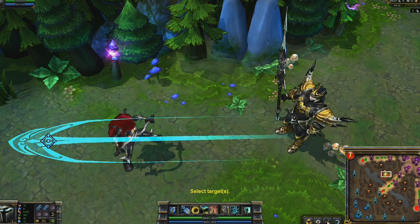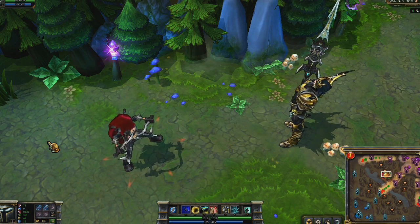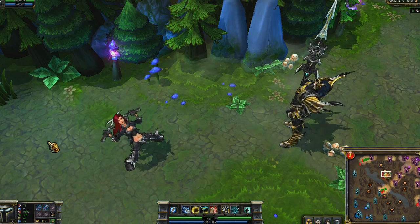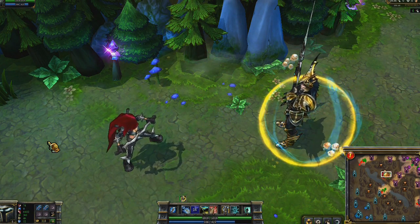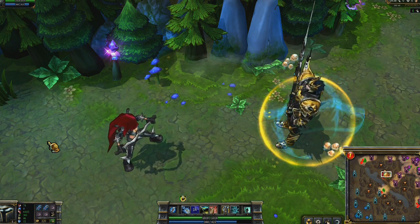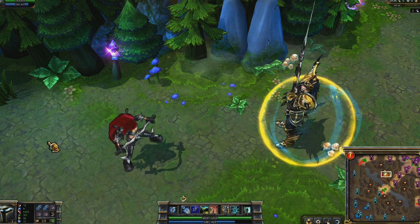Jarvan's first ability is Dragon Strike. He deals physical damage to enemy targets in a line, reducing their armor. Second is Golden Aegis. Jarvan immediately shields himself from a flat amount of damage. The shield grows stronger with the number of enemy champions present, and upon activating the shield, nearby enemies are slowed.